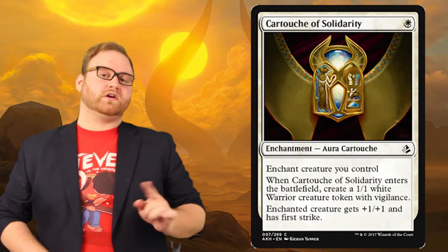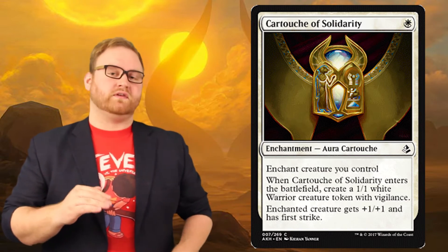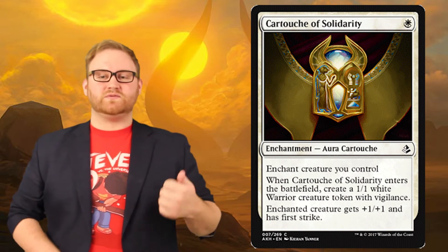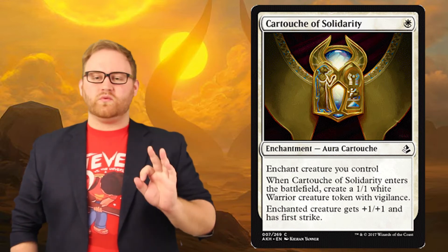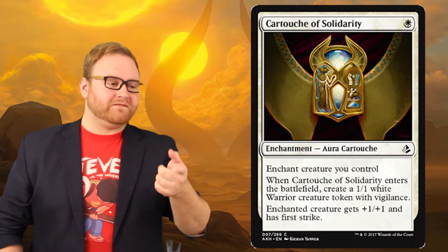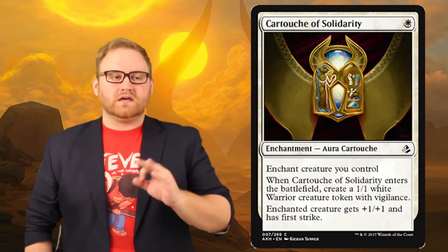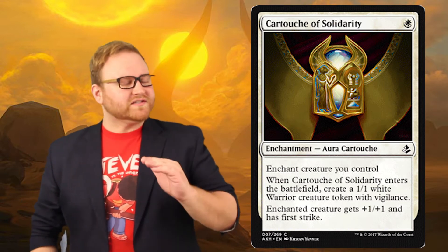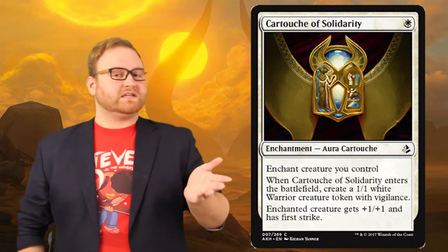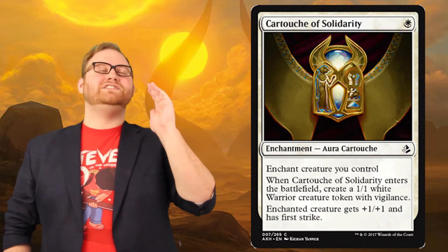So let's talk about a cartouche that's actually going to interact with it. Cartouche of Solidarity is one white mana for an enchantment — a cartouche. Enchant creature you control. When Cartouche of Solidarity enters the battlefield, create a 1-1 warrior token that has vigilance. Enchanted creature gets plus one, plus one, and first strike. So for one white mana you create a 1-1 warrior with vigilance, pump up another dude and give him first strike, and if you have a trial on the field it also bounces it back. This card is a common, so expect to pull a Trial of Knowledge as an uncommon and a Cartouche of Solidarity as a common in the same pack. That is legit insanity.